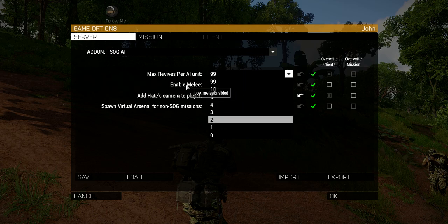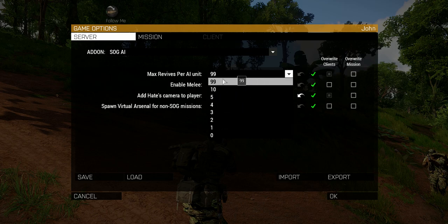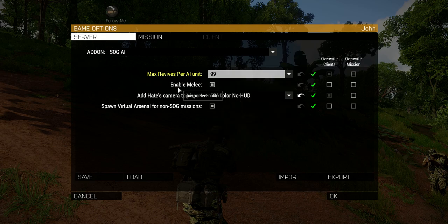A guy named Imfrish requested that you be able to disable melee, and now you can. All you have to do is click this and you can disable my melee. If you're using Webknight's awesome improved melee system, you won't even see this option — it'll be automatic, my melee will be automatically disabled and his melee will be active.